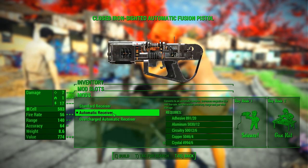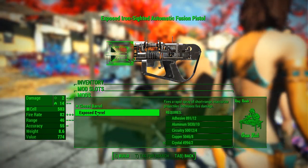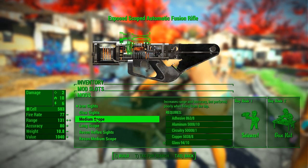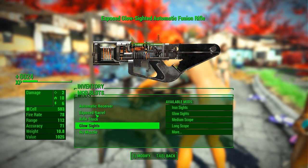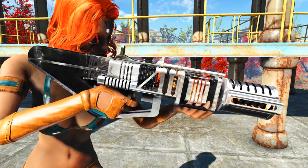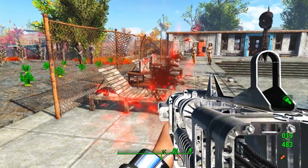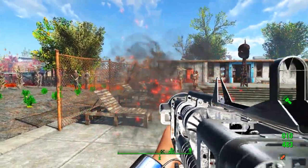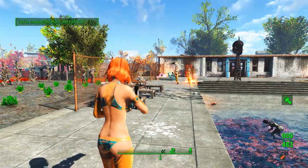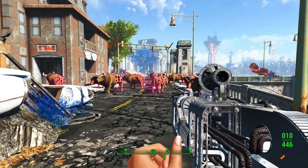The Fusion Gun can be modded — there's a receiver that can be changed and a barrel that can also be changed to make it into a shotgun, which also changes the appearance. We can also add a rifle stock and a few other mods to create an automatic type weapon — an automatic shotgun. Again, listen to the sounds and animations of the shotgun. With a custom scope it kind of looks like a futuristic badass weapon.